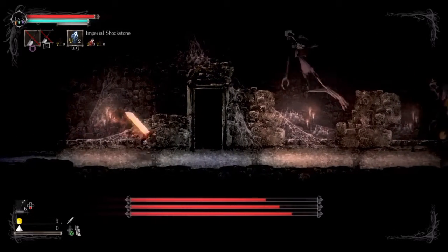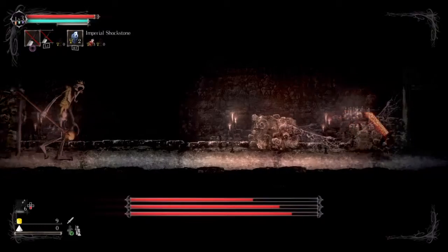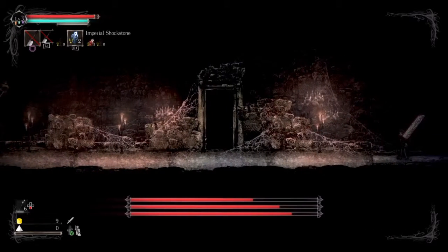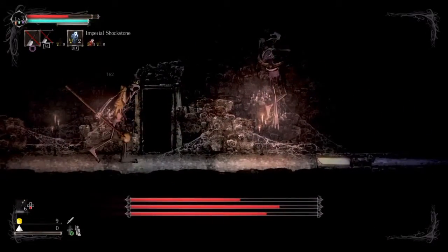The King has only really two moves. He has this leap forward — which he just did — which has decent range but is really easy to avoid. His dangerous attack is the one where he kicks you, because it comes out super fast and it'll knock you on your ass every single time.